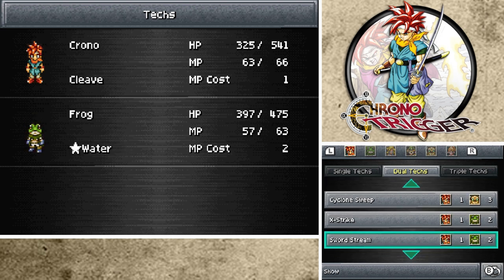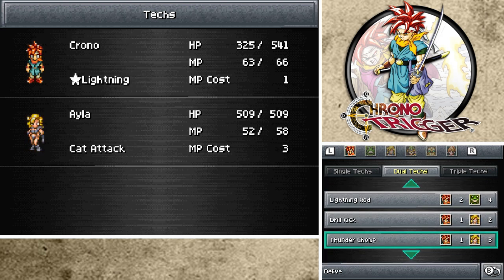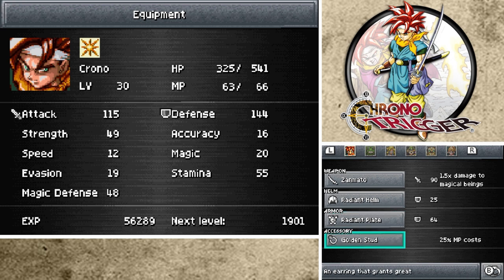Ice Sword 2, and I guess Lightning Rod - I think that might be new. I really don't remember. I was kind of just speeding through to get the actual money to purchase the items. Oh - Golden Stud. That's what it's called. Golden Stud - an earring that grants great intellect.